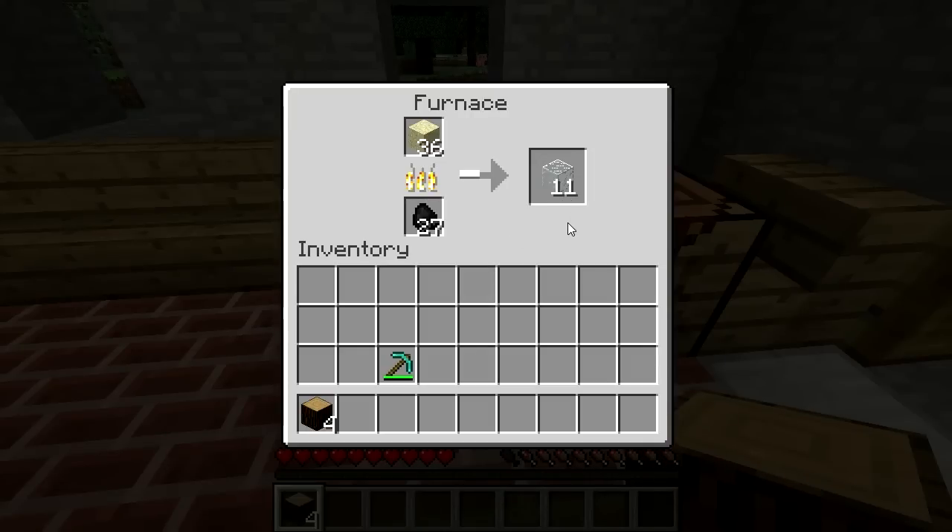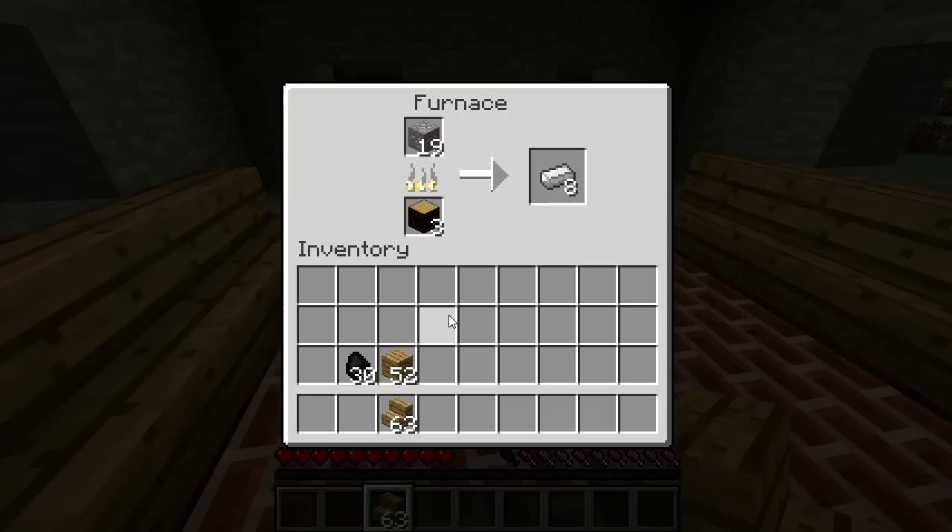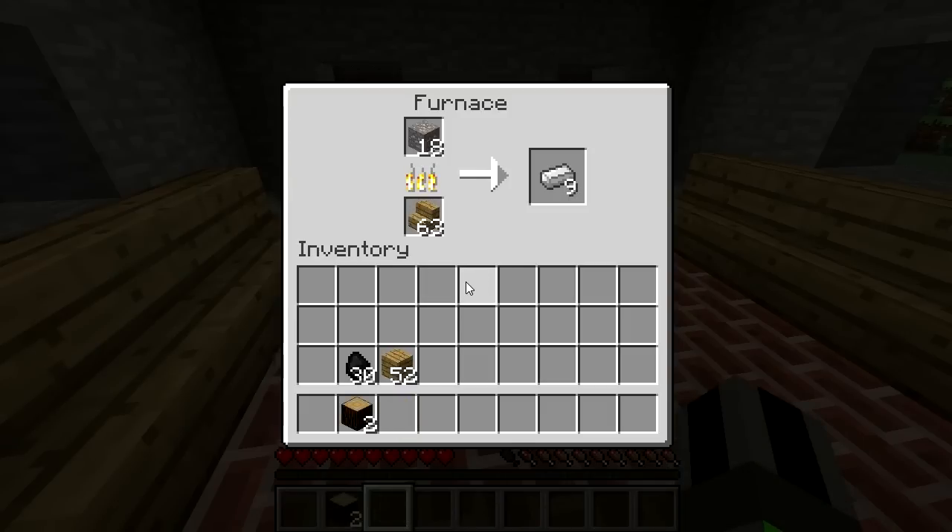The best fuel to use for a furnace is coal, but wood and wooden objects can be used if you can't find coal.